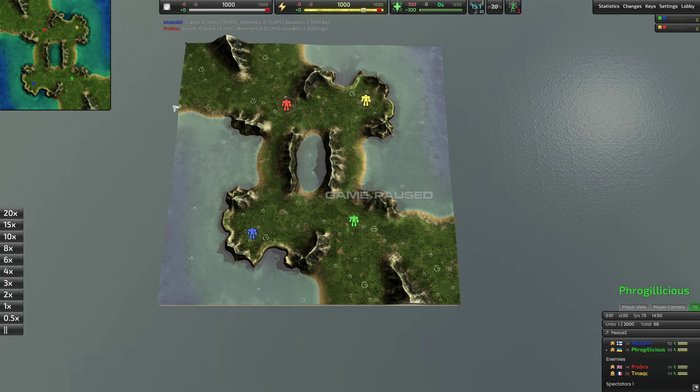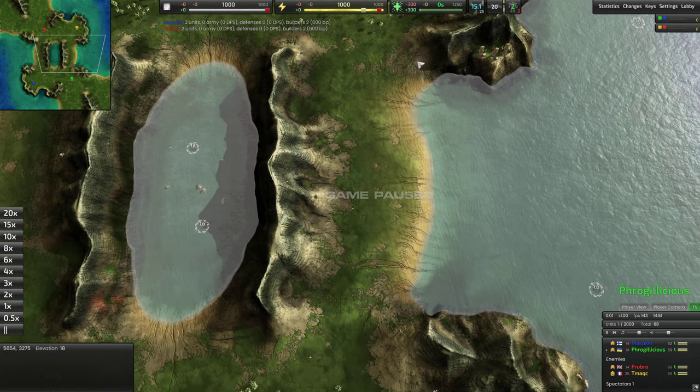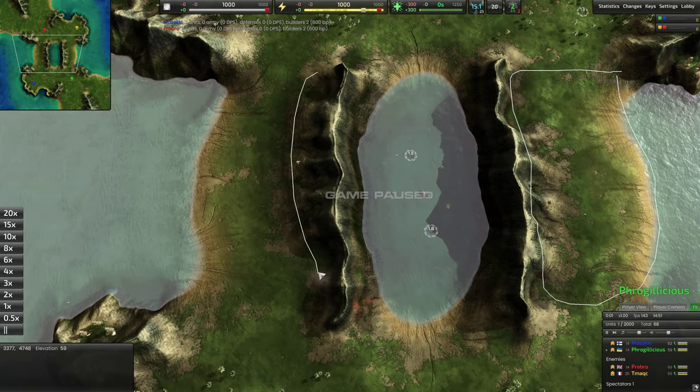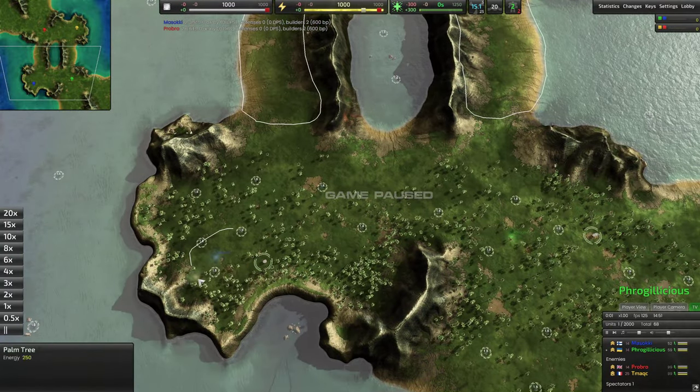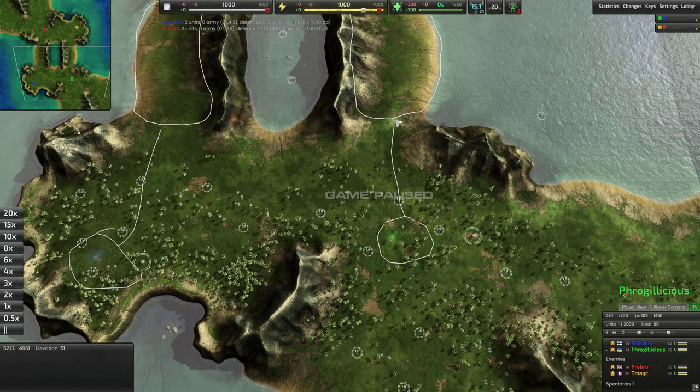Before we even get started, some of the things you might want to look for anytime you're playing on a map you're unfamiliar with, or want to get a better sense of how to play on: just take a look at the terrain, the resources, the choke points and all that. On this map in particular, note that there is a rather narrow corridor to your opponent — there's two of them, and they're in the dead center of the map. Generally speaking, one player will defend one side, and the other player will defend the other side.